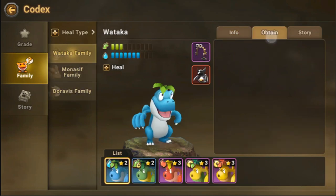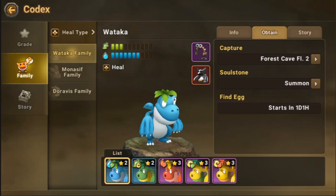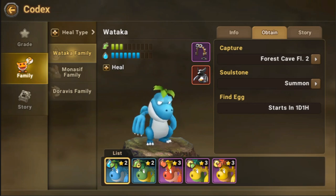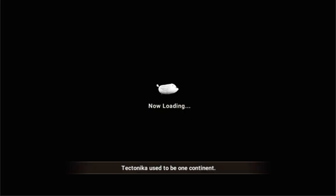There are only a few pets that have the Heal type — just 3 of them: Wataka, Monasif, and Doravis. All of these are either summoned or can only be captured when you are level 60. Forest Cave Floor 2 is only open when you are level 60. Since I'm already level 60, I can proceed to capture a Wataka. I've prepared the trainer ropes so we can get better stats hopefully. Let's go to Forest Cave Level 2 and capture a Wataka.